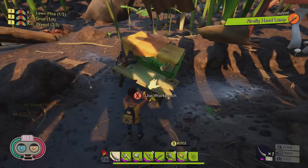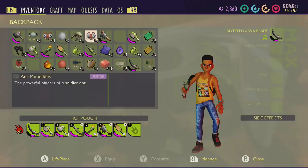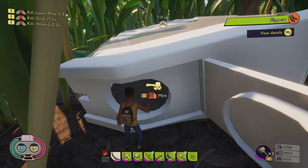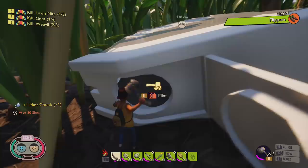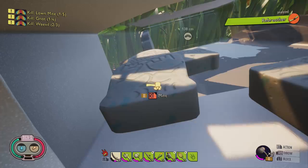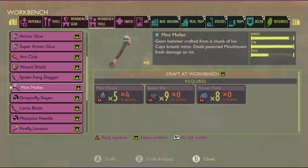Finishing off with pretty much the most OP weapon in the game — the mint mallet. You're going to have to craft stuff and spend a long time getting it. Some of you have been eating these mint pieces — do not eat them, scan them. You have to scan them and get a level 2 axe; once you've got that you'll be able to get mint chunks and make the mint mallet, which is OP. You will be taking out wolf spiders like no one's business. It needs 5 pieces of mint, 9 spider silk and 8 flower petals — it's a beast of a weapon with nearly maximum damage, maximum stun, and the speed is slow but you won't need to worry about that because it's so powerful.